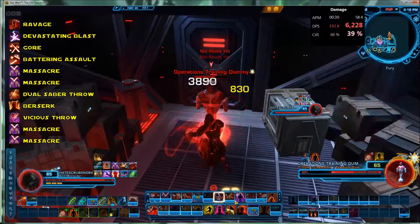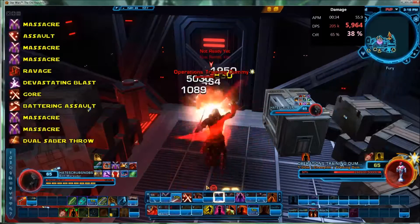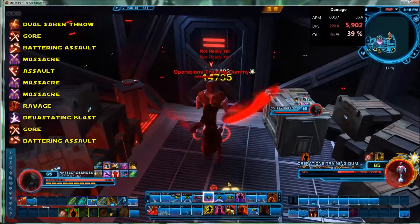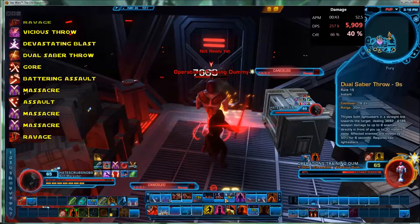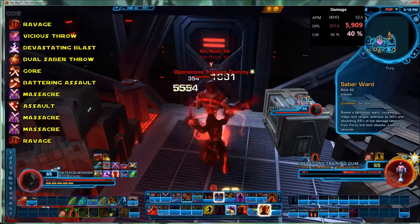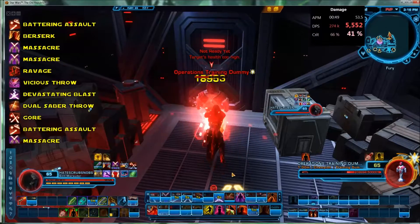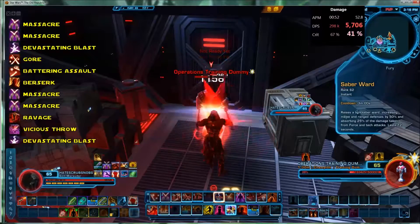You want to try and fill up your abilities with Massacre so that you maintain the Execute proc for Vicious Throw and Devastating Blast — whatever it is, the one on number 7 there. The idea is that's going to be a crit. Once you've done Gore, it gives you your 3-second window, and within that 3-second window you want to cram in your most powerful hard-hitting abilities.